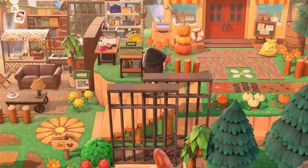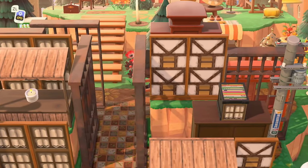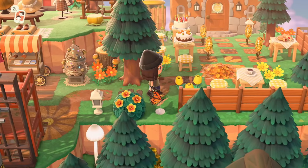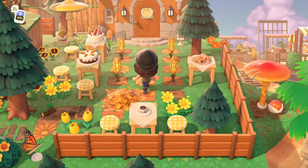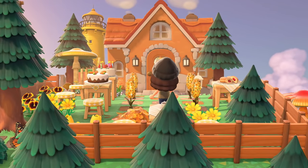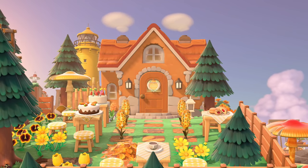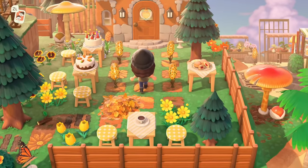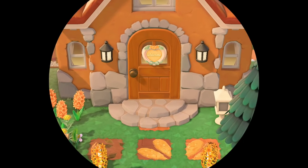Oh my gosh, it's like an orange dream! How cute is this exterior — oh my gosh with the lighthouse too! That is so cute. I love how each of these houses is very much themed with its exterior. Okay, this is our last house we're checking out — I'm gonna cry, I don't want this to end.